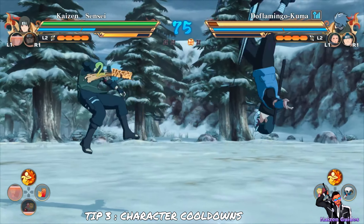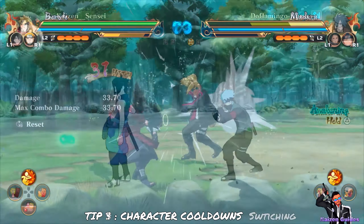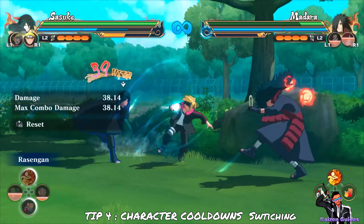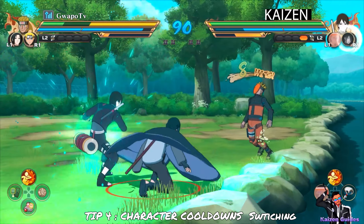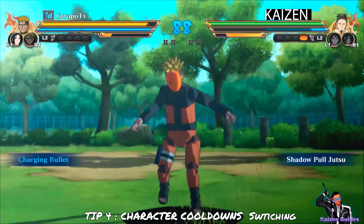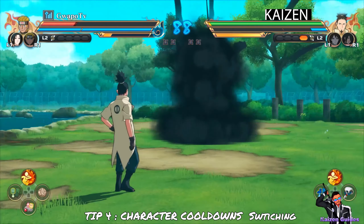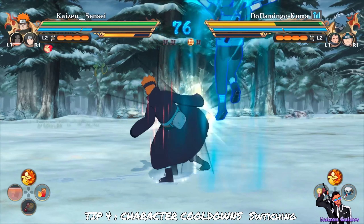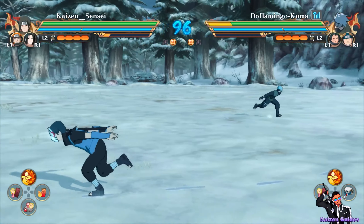Now moving into intermediate to difficult techniques, starting with using jutsus with your main character and quickly switching to your next character so it doesn't incur the same cooldown as using your support normally. What you want to master is using jutsus with your main and switching out quickly so that your cooldown is significantly lessened and you also have more priority at different points depending on the situation. I'll show you some clips and examples where I do this — it's definitely useful.